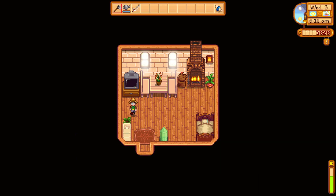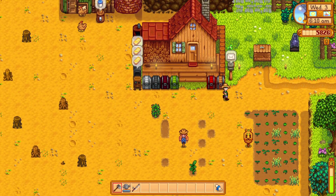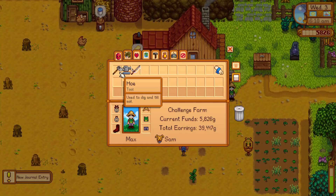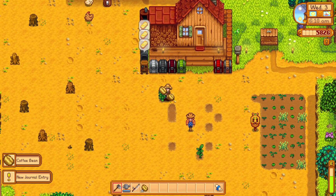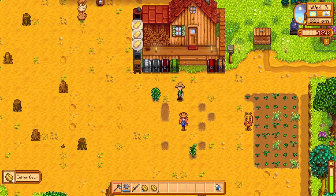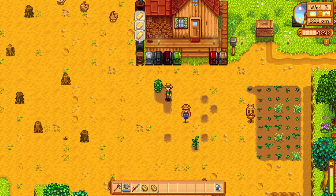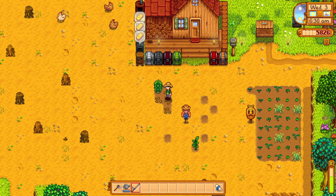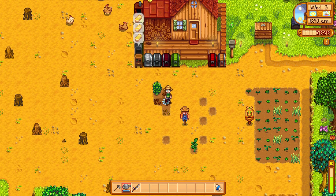Okay, fortune teller says displeased spirits today. Clear and sunny - gotcha. Look at all the stuff happening over here - we got coffee. And Lewis says 'I lost my lucky purple shorts, if you can find them discreetly I will pay well.' Well, we all know where those are. Now we got four more coffee plants - conveniently there are several spots right here.